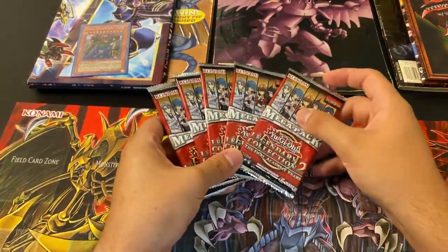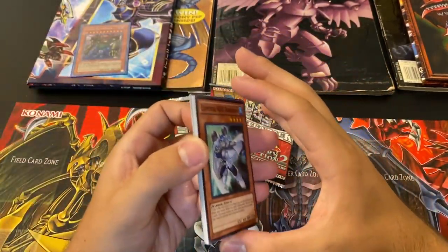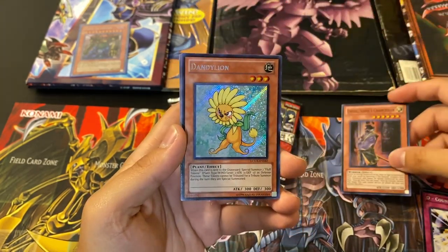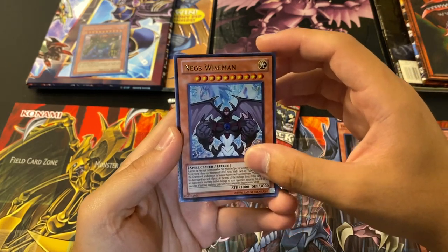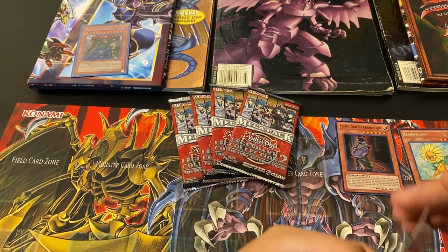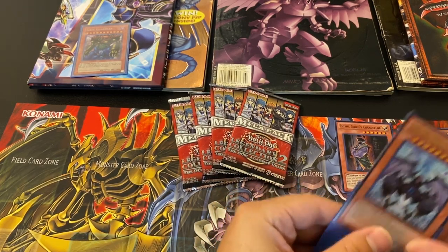Yu-Gi-Oh! GX Mega Packs — the goal is a Cyber End Dragon, I believe it's a Secret Rare. Let's see what we can get. Really everything in this set — I want a complete set of this, I just love GX. Elemental Hero Bubble Man, System Down, D Counter, Sheen's Chancellor, Dandelion, Neos Wise Man — that's pretty sick. Crystal Blessing is the rare. You get a Super, Ultra, Evil Hero Infernal Gainer, and Elemental Recharge. Neos Wise Man — I'll probably sleeve him up.